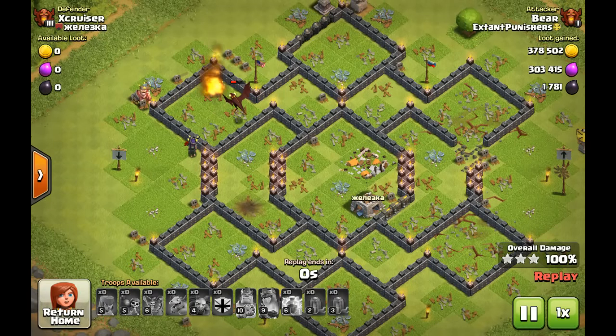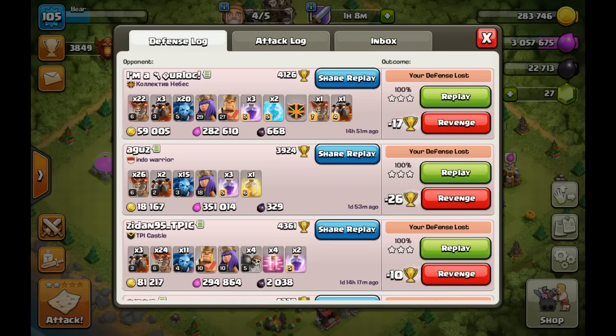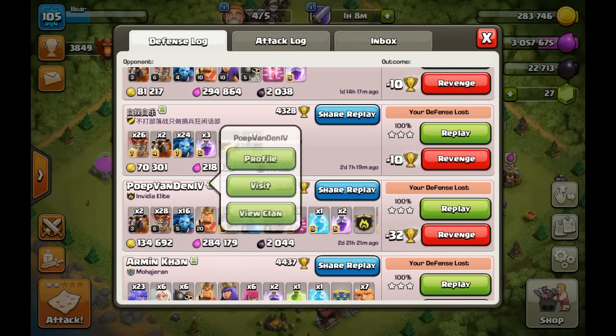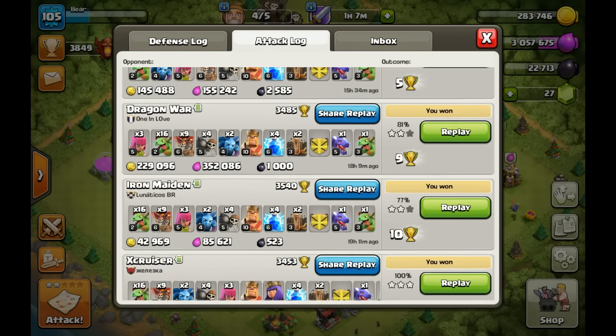I'm going to gain 12 trophies and insane loot — you've got to take into account the bonus. So that was really how you funnel properly. As you can see, I'm trying to push, but defense — come on! And then I have a minus 32 down here. I'm doing my best, I'm going to get back up there. I'm trying to get to Titans within this week, so we'll see how that goes.